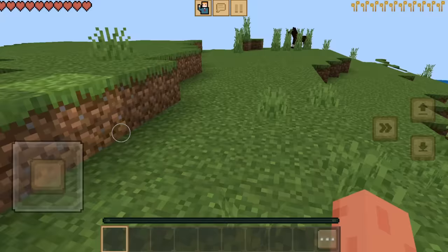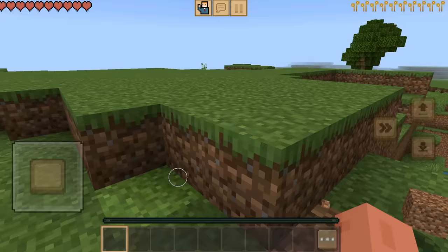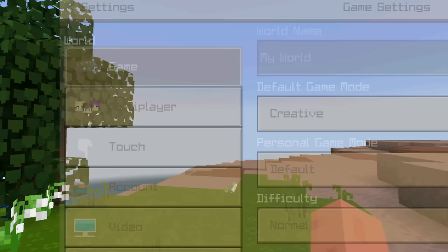And wow, this looks like Minecraft. Sounds like Minecraft. The mechanics play like Minecraft. The movement feels like Minecraft. And wait a minute — this IS Minecraft. That's right, crafting and building is quite literally Minecraft Pocket Edition with a texture pack enabled.